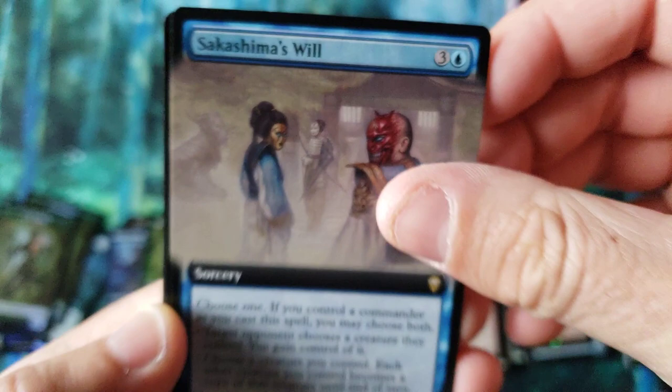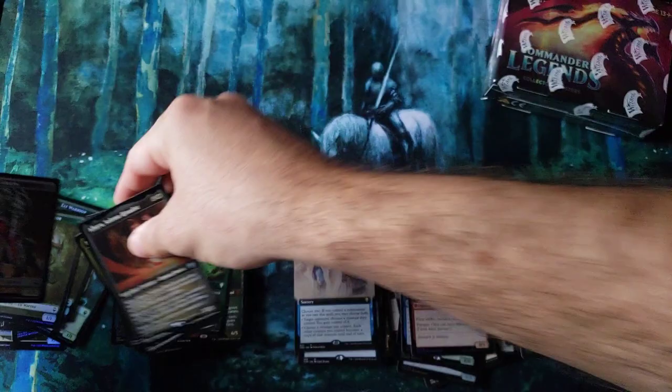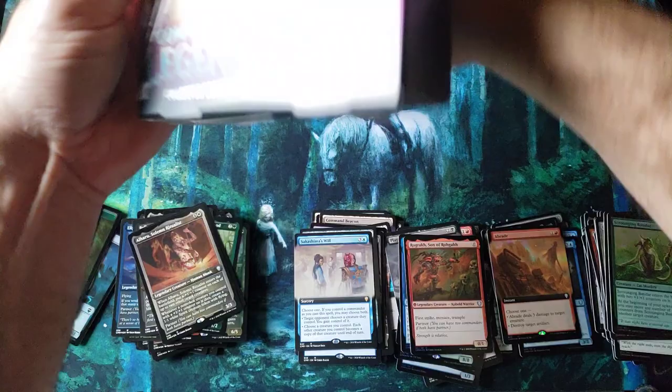Sakashima's Will — that artwork is doing it for me. It's so creepy, I like it. The Maelstrom Wanderer, and of course the Observer. Alright folks, that's it for Box 1. Considering the fact that if that Jeweled Lotus Foil Mythic — if the regular one's like $60 — I would assume the foil's still probably $100. That alone, with all those Commander cards, at least as of the filming right now, the financial value is very, very high. We'll see how long it lasts, though.